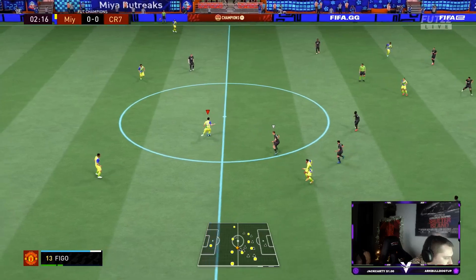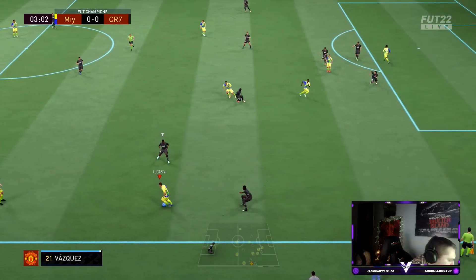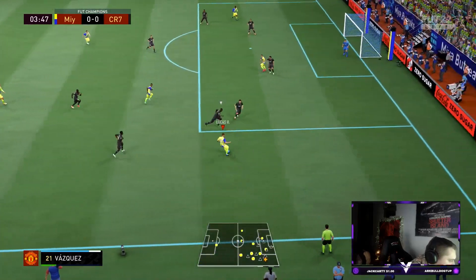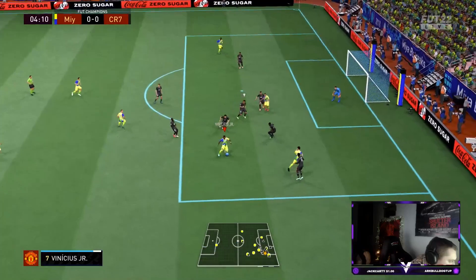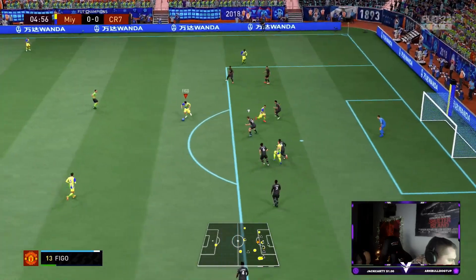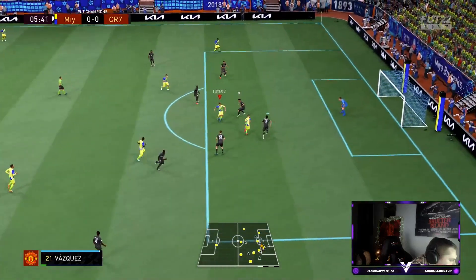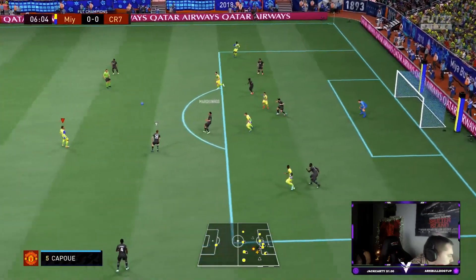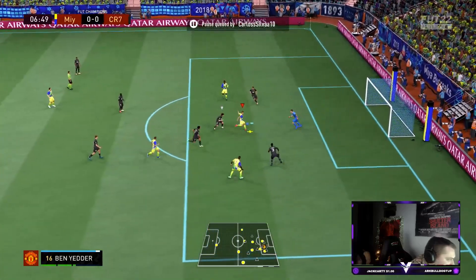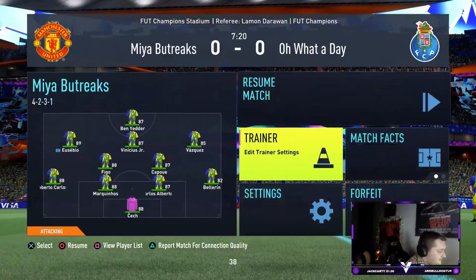We're just going to play normally and see how involved he gets. He's going to be able to offer something going forward because his shooting isn't the worst. He was nice on the ball — that's a nice run from him. Playing good football, just need to try and get Vazquez involved if we can. Beautiful play — he feels really tidy on the ball, to be fair to him. We've played seven minutes with him and he felt all right. Let's get into the second game and see how we get on.